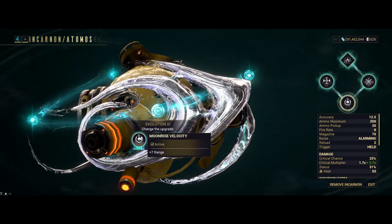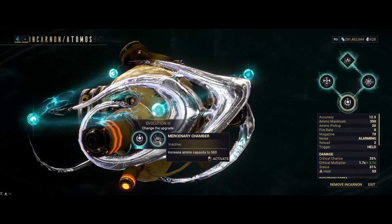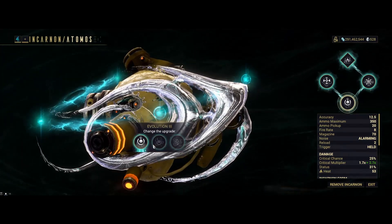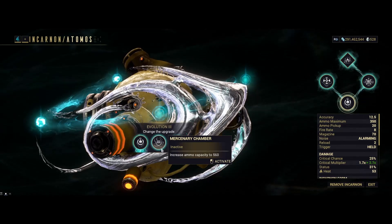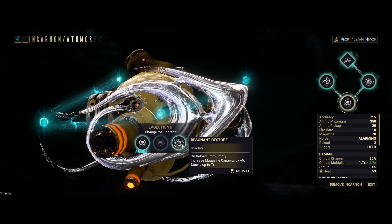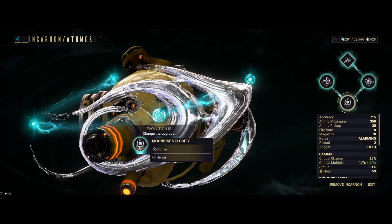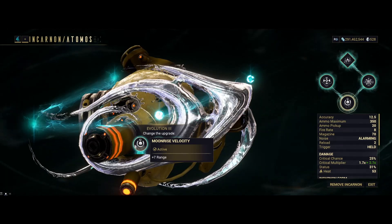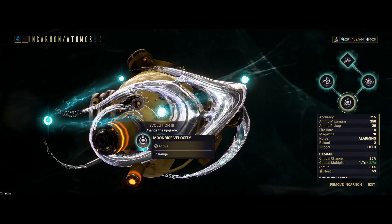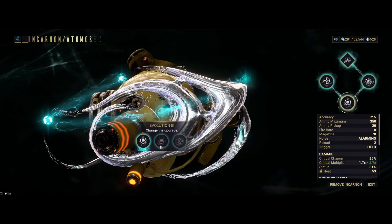With Evolution 3 range, I think that trumps everything else on here. Except when you're in the circuit, you're going to run into ammo issues, because the ammo pool of this thing is not very big. You can mod for it, but I think the range is great. What helps mitigate the ammo consumption is making sure to go into Incarnon anytime it's available, so you can still collect ammo while you're in Incarnon and not consuming any.